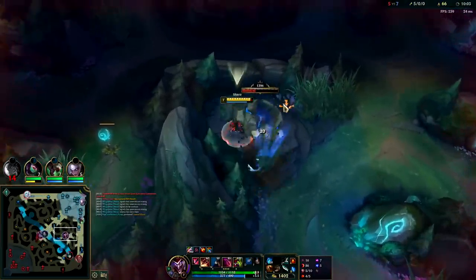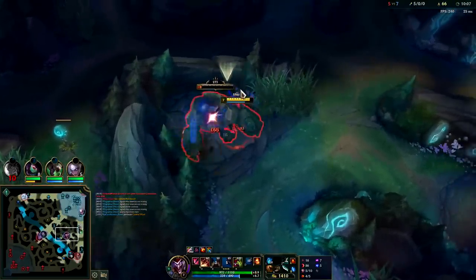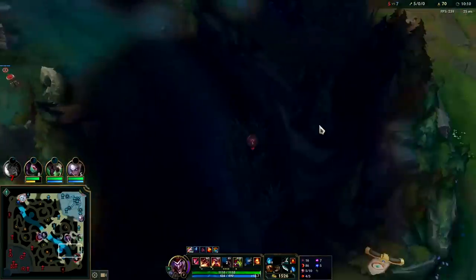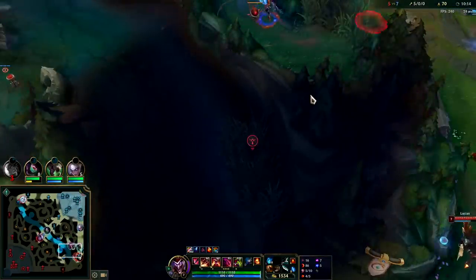Gathering Storm and Absolute Focus — these give Shaco the scaling angle. Without Absolute Focus and Gathering Storm, you'll find late game he falls off pretty hard. It plays really well into any crit items you may want to build.